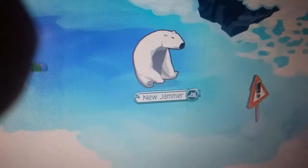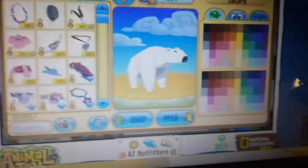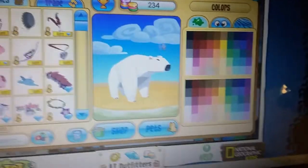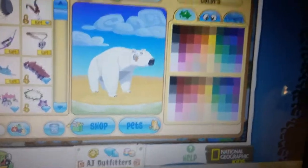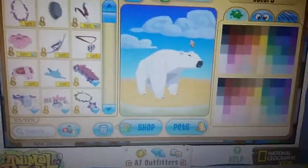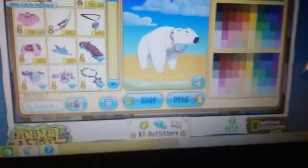Hi Animal Jammers! Today we are going to make the new trend, so let's get started. We got our base animal — I'm gonna make two trends, one for members and one for non-members. The rare candy necklace is the pie thing.